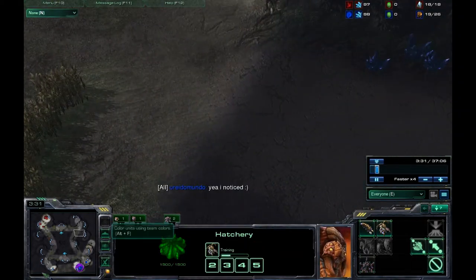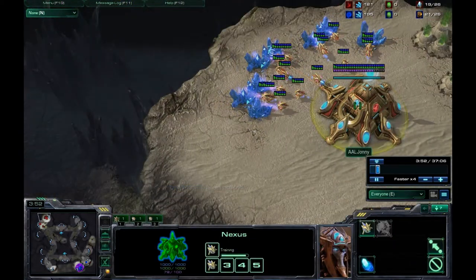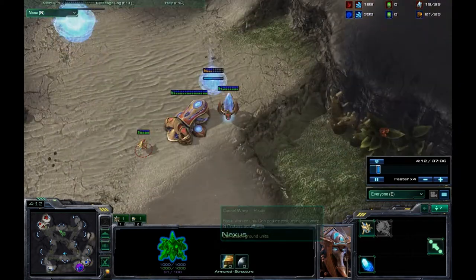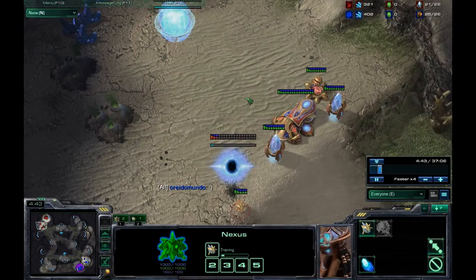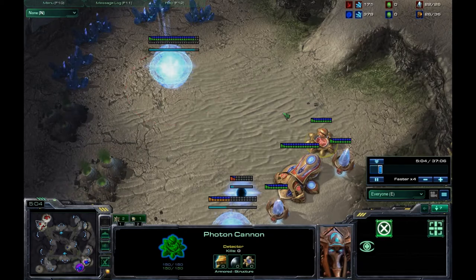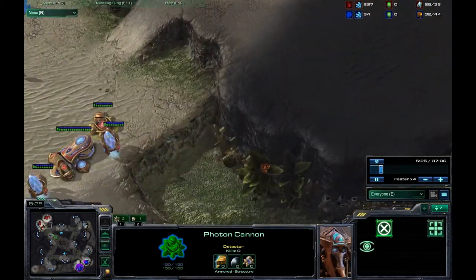For Protoss, when you use this build, I'm basically going mass carriers. When you use this build you have a lot of excess minerals, so you want to throw down a bunch of cannons and block those cannons with gateways so that the zerglings can't get a surround on the cannons as easily, giving them a much easier time taking out the Zerg opponent.